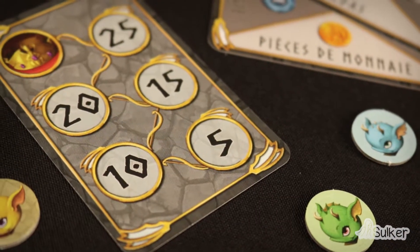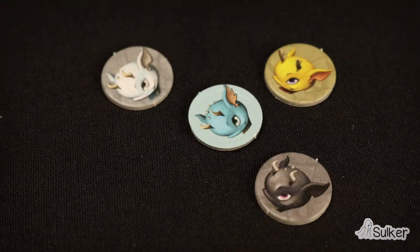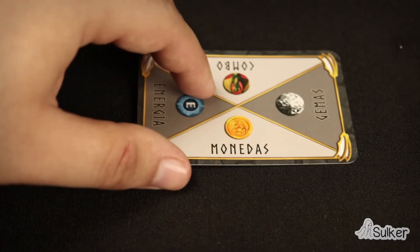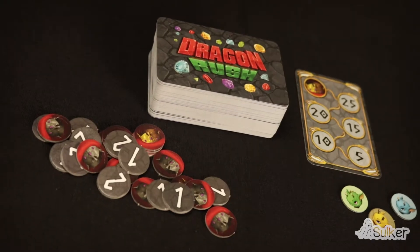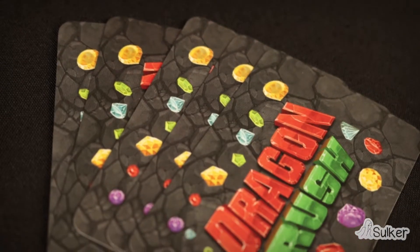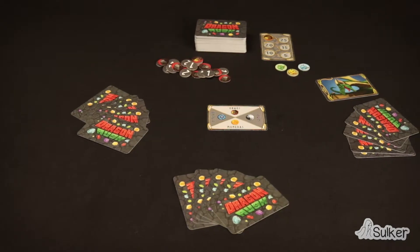Your goal in the game is to be the first player to reach 30 points. To set up, the players choose their colors and place their Dragon Tokens next to their scorecard. Place the game card in the middle of the table and the deck of cards and tokens at everybody's reach. Each player draws 5 cards and once the initial player has been decided, everything is ready to start playing.